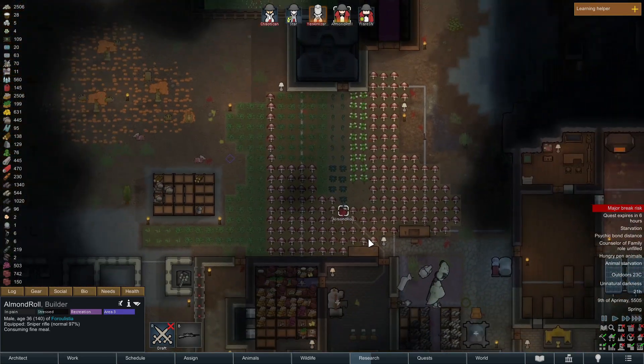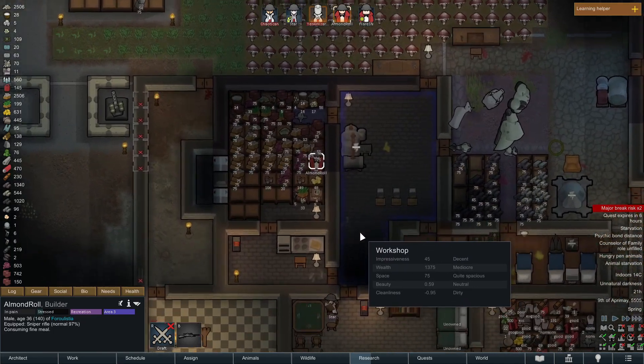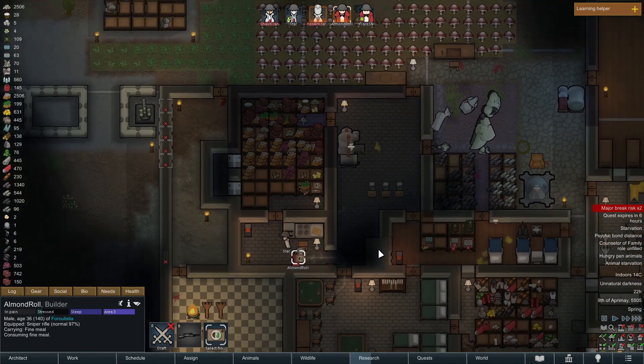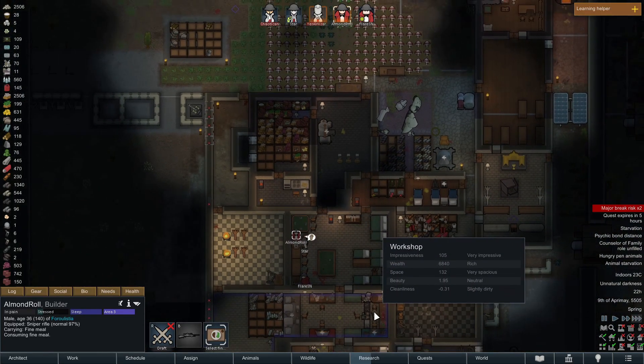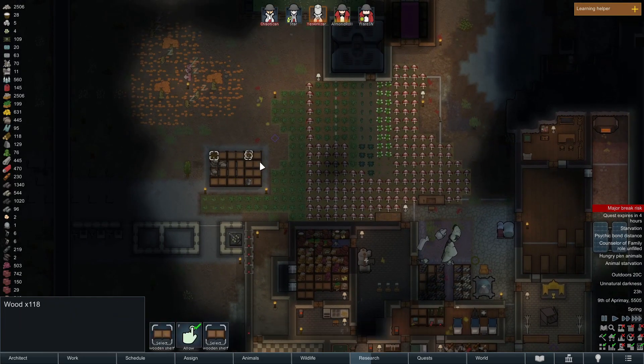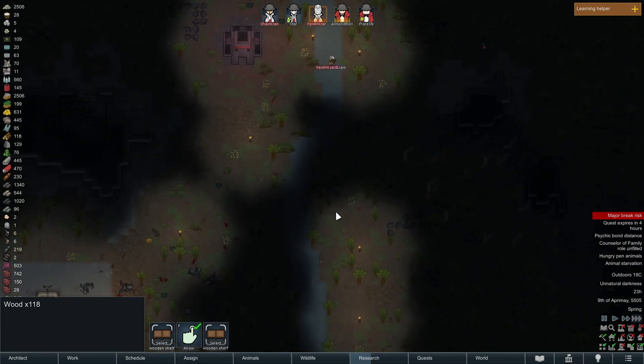Starvation — Almond Roll starving, he'll get some food. Food poisoning destroys any productivity — it's really really rough. It kills the whole colony, it's so tough. It doesn't literally kill anyone but it causes very nearly insurmountable issues sometimes. Sometimes everyone just gets poisoned and that's the end of it.